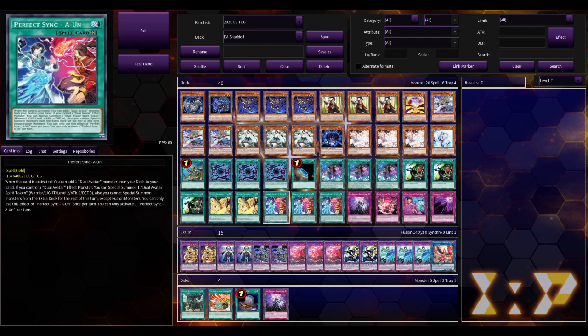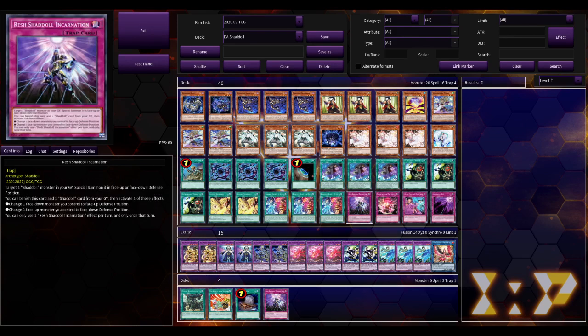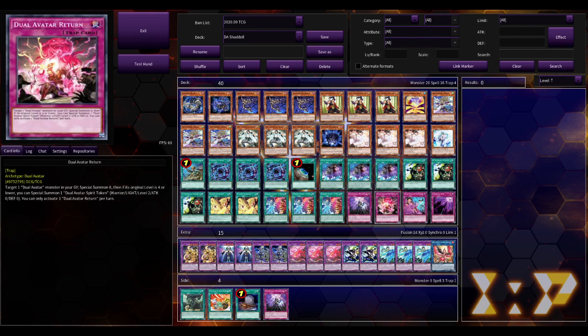Perfect Sync is your searcher, which is nice, and you can search it by Terraforming, which is also nice. One Res Shaddoll Incarnation for the plays - if you want to flip up your Shaddolls and you already have a graveyard set up, then you can use the actually quite strong flip effects of the Shaddoll monsters, which is not too bad. And if you set it, you could revive stuff - is it great? No, but is it too bad? Not really, it's okay.